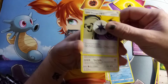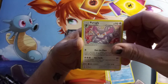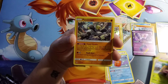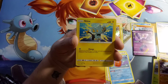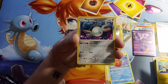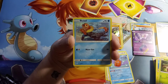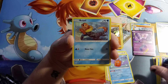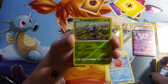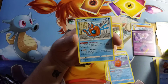We have a Unit Energy, a Purugly, a Simipour, a Shinx, an Exeggcute, a Magnemite, a Buneary, a Reverse Holo Dewpider, and our Rare Card is a Regular Rare Wash Rotom.